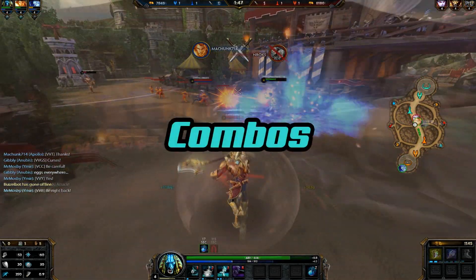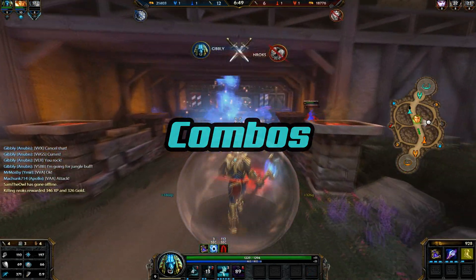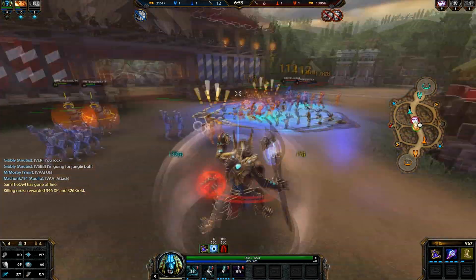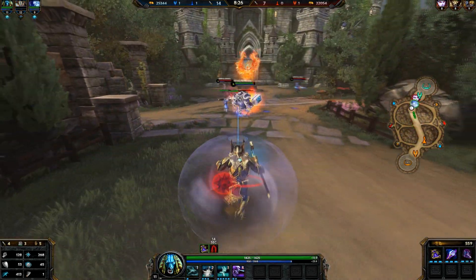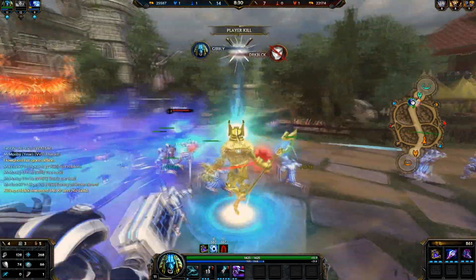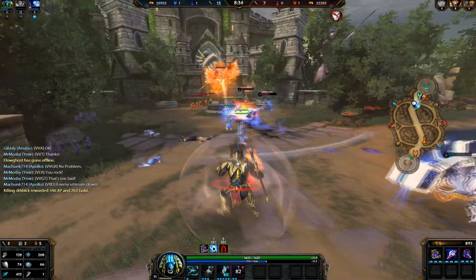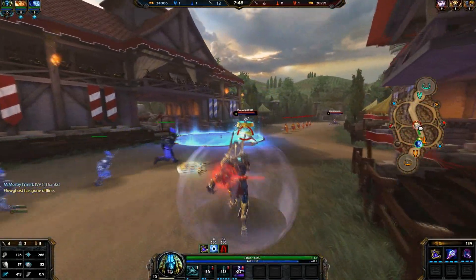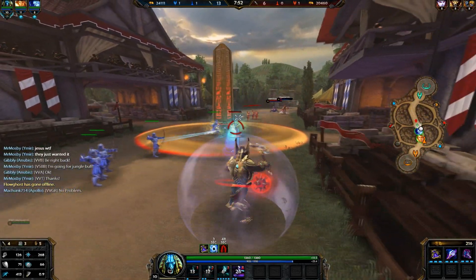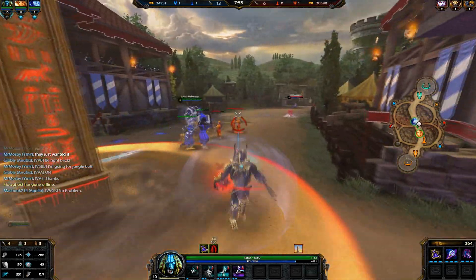With Anubis it's all about the combos. You want to mainly lead off with your stun, followed by Grasping Hands, then into your ultimate. That will almost guarantee a kill — it does so much damage that it's hard to react to. As you can see, this Arachne goes down in less than a second. You can also stun with your two, drop Grasping Hands, and then use Locust Swarm on top of it. It does a lot of damage, but not nearly as much as your ultimate ability.